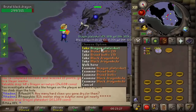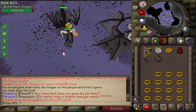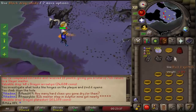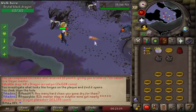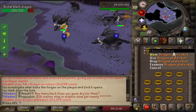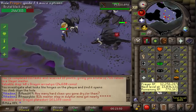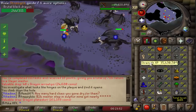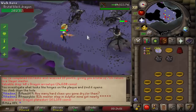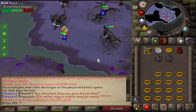Here we go, we finally got it — dragon plate skirt on our PVM slash AFK account. We got it at 19 million ranged XP, which is awesome. Now I've got pretty much everything I need from the brutal black dragons. I got two dragon stones and one dragon plate skirt, but I'm still gonna stay here because I enjoy it — I get prayer XP, we're almost 99, I get okay slayer XP, they're very AFK, and there's a small chance of visage.